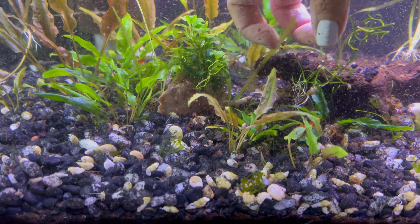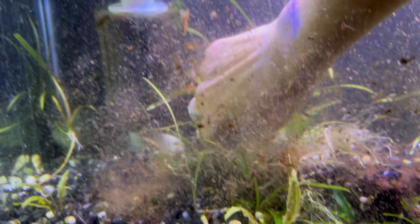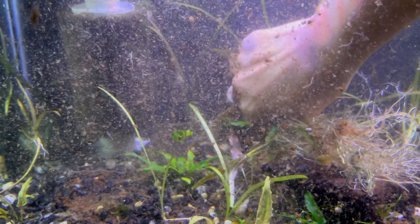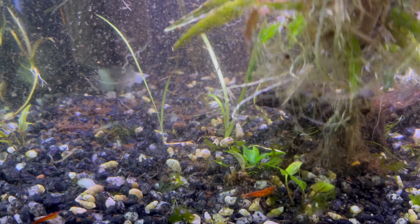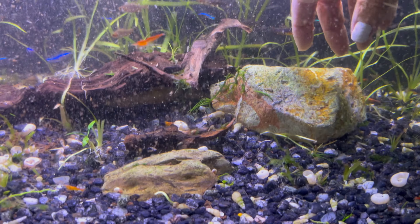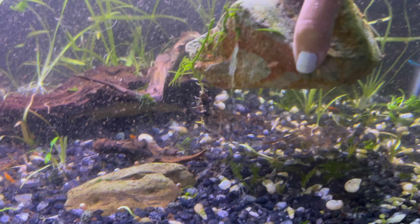Rotala rotundifolia I have in here and it has gotten super tall, with a nice little red coloring on the tops. Even if I break it, stem plants — you just snip it off, replant it. I'm going to be happy to replant in the new tank and cut them to get a whole bunch more. I also have a few little buce, some microsword, and a little bit of anubias on a rock. I'm moving all the little baby crypts and I'll keep those together. Hopefully they won't melt too bad, but they're small — even if they do, not a big deal since they're not going to make a huge impact at the size they are.